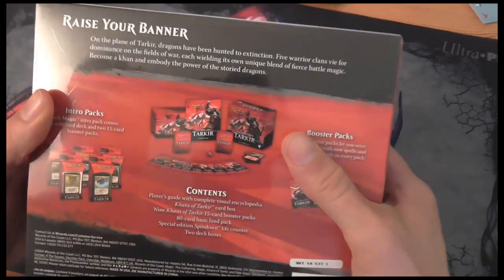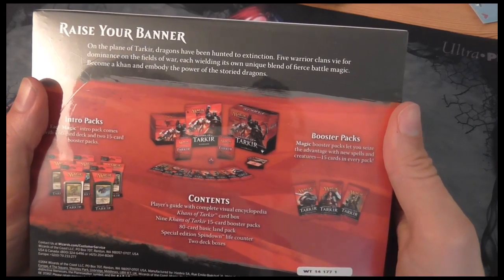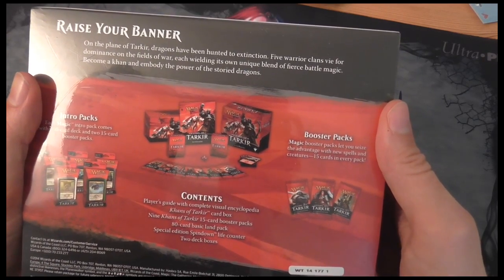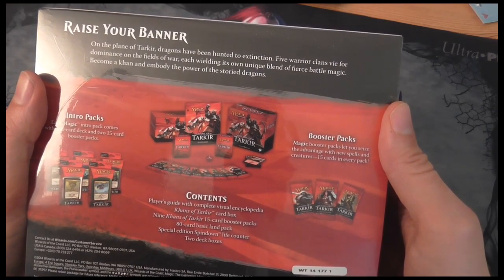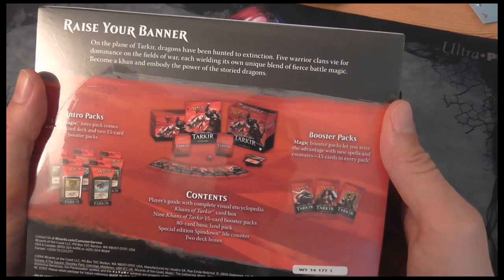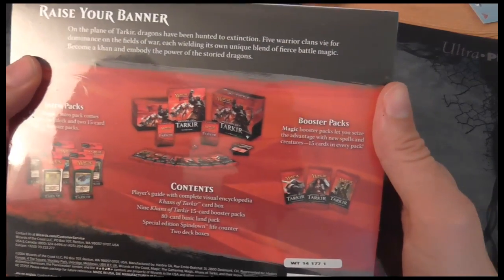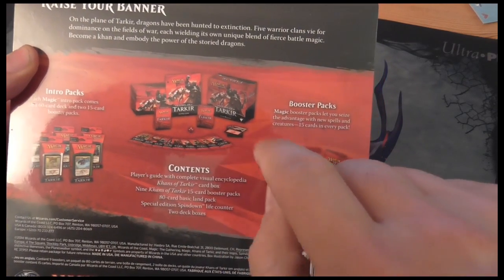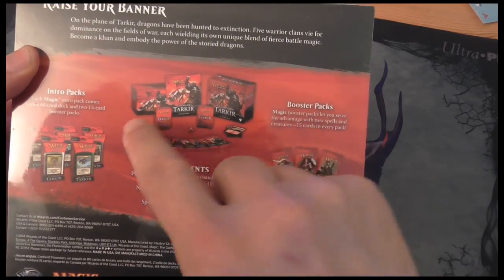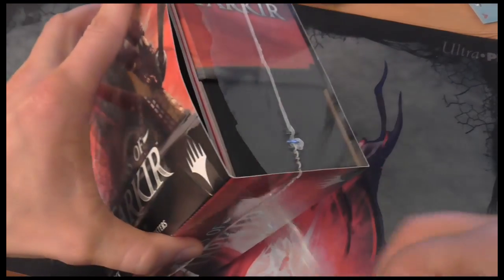Khans of Tarkir — raise your banner. On the Plain of Tarkir, dragons have been hunted to extinction. Five warrior clans vie for dominance on the fields of war, each wielding its own unique blend of fierce battle magic. Become a Khan and embody the power of the storied dragons. There should be 9 boosters in here, a life counter, some lands, and some other stuff. We're gonna see what's in there.